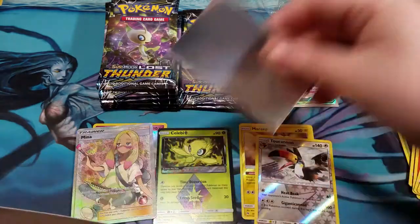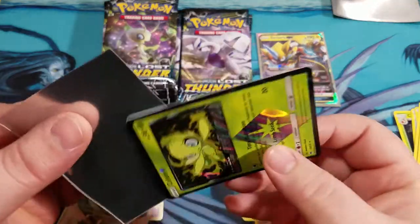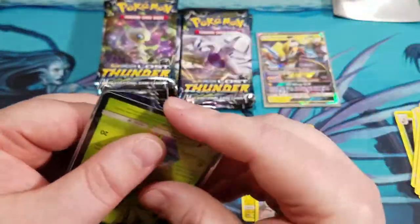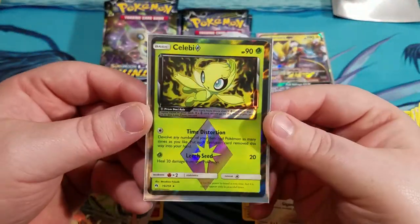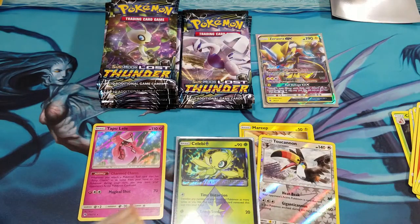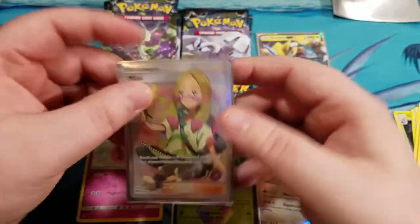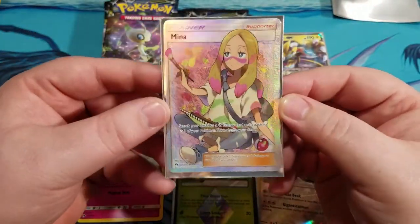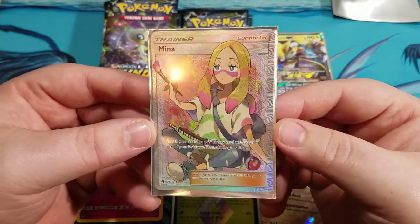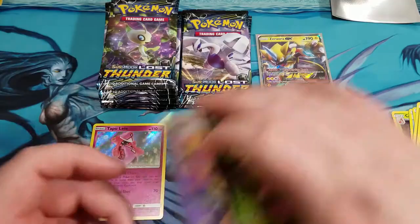Man, I really like the color of the Celebi. I don't know why — it's the black and the green that look really cool with that Prism Star. And that Mina, painting away. Looks good guys, drop a like. That was a nice pack.